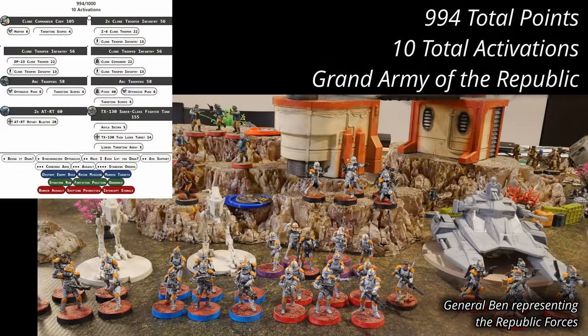For the Republic, Ben is fielding Commander Cody as the Army General. Cody has brought along four of the new Clone Trooper Infantry units and two units of ARC Troopers. The Republic has opted for lots of armor, with two AT-RT Walkers and a TX-130 Saber-class fighter tank. The army list comes in at 994 points with 10 activations.